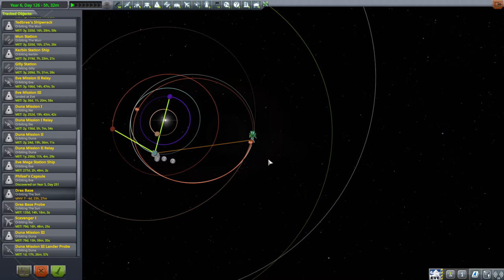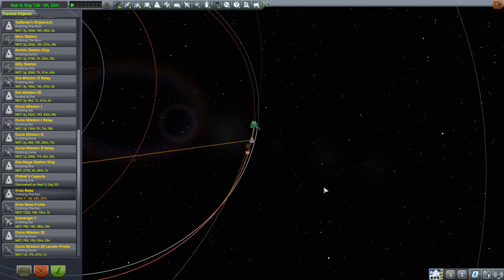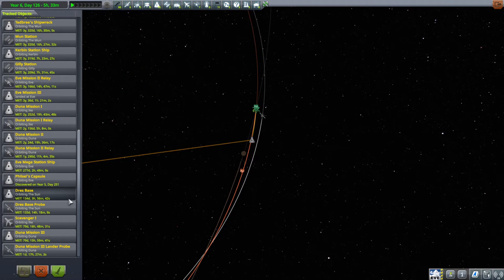I tend to forget about Dres completely. But as it so happens, we're only 5 days away, so we almost missed it as it is, but it is about to arrive. We should be able to get into orbit. The problem is I don't think we have enough Delta-V to land, but we'll see. So let's get to it.